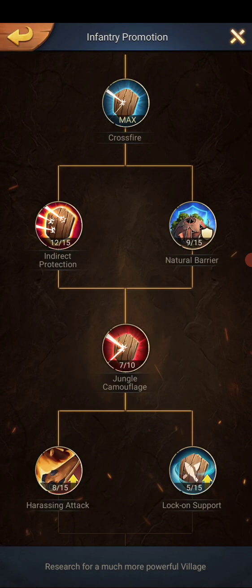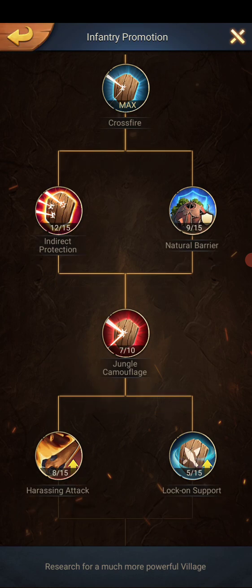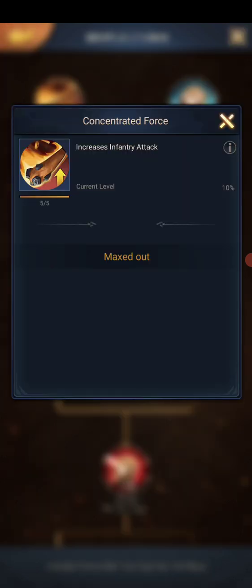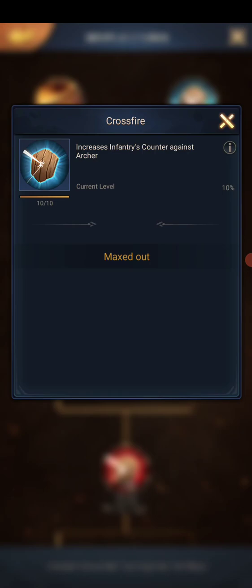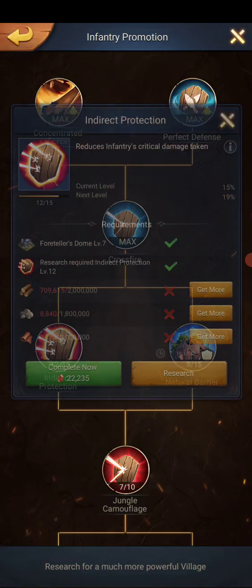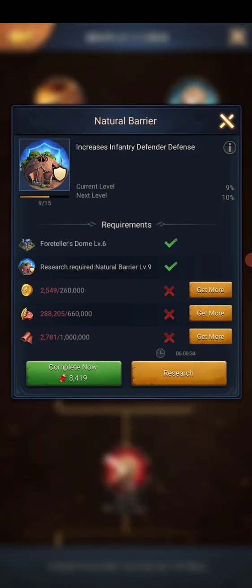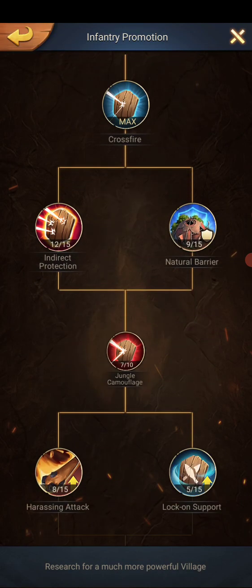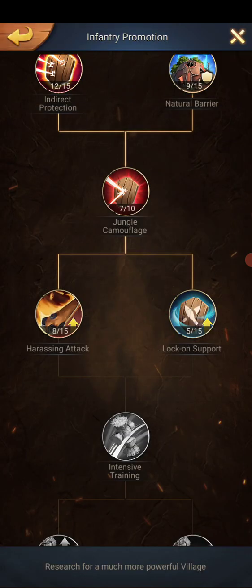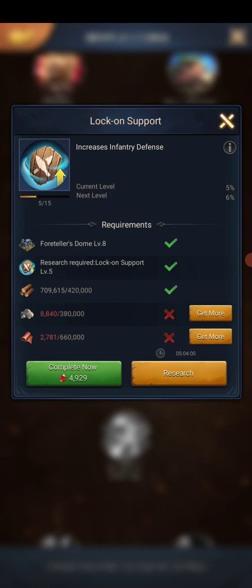Infantry promotion is something I'm working on — I haven't got it all maxed out yet, but this makes attackers do better against certain things. This one increases infantry attack, this one is defense, this one helps you against archers, and this one helps against critical damage. More defense, camouflage — good for archers because if they can't see you they can't attack you. Harvesting attacks increases your infantry attack level, and lock-on support is more defense.